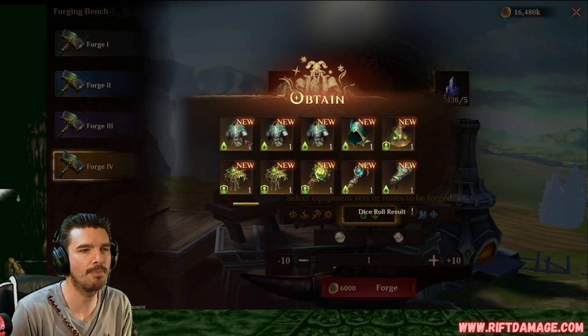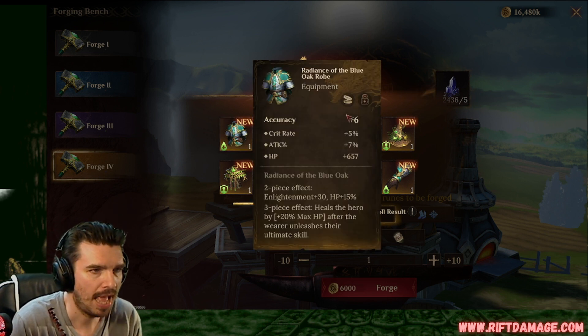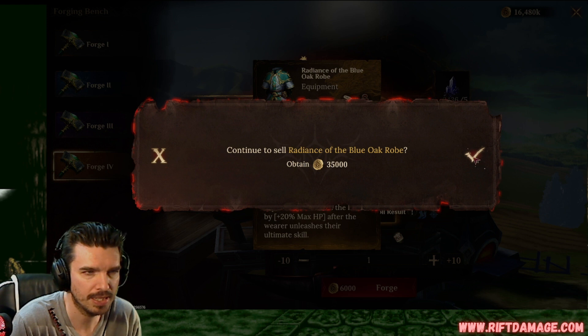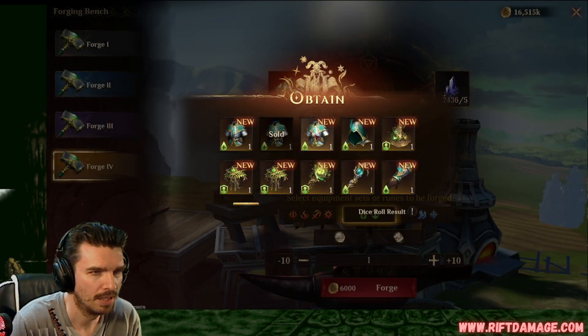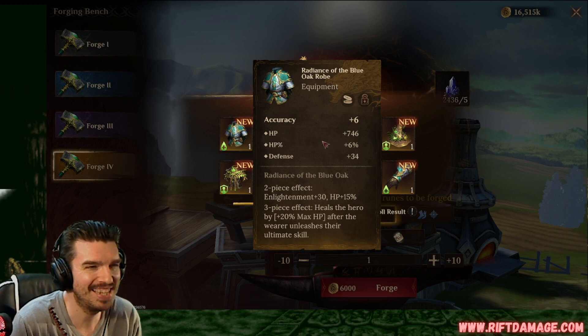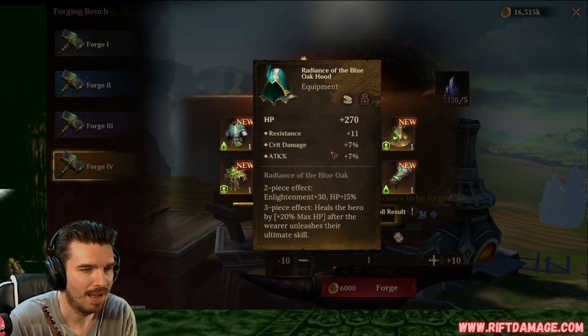Here we go. Armor. Look at all them armor rolls. Nice. Accuracy, crit rate, attack percentage, flat HP. I really wish that was HP percentage. That wouldn't be bad. Attack, flat attack, we can sell. Accuracy again, HP percentage, HP and flat defense. I mean, maybe it'll roll good and I need it around the way.